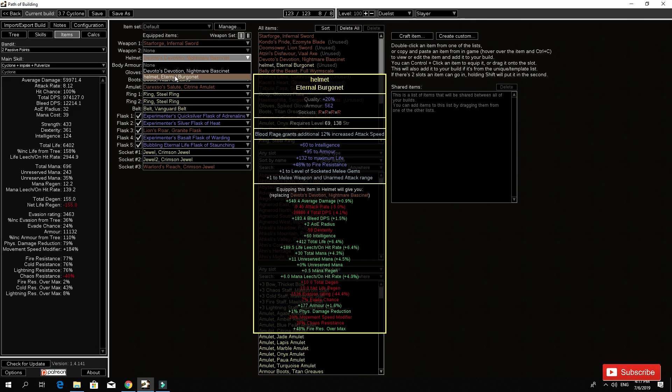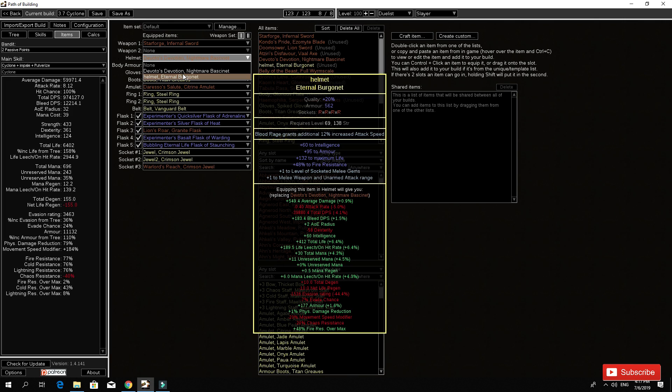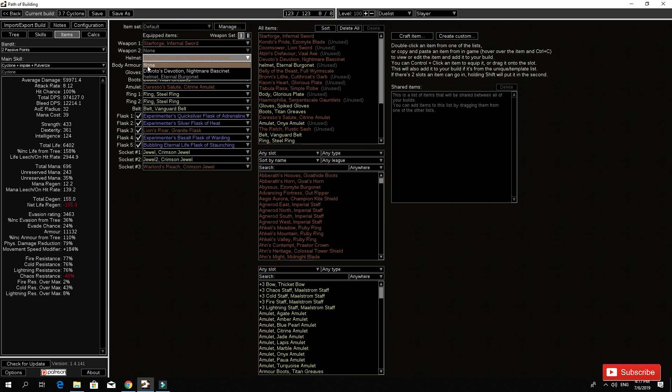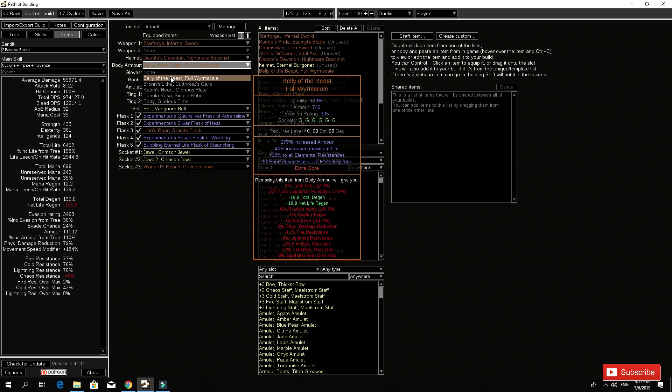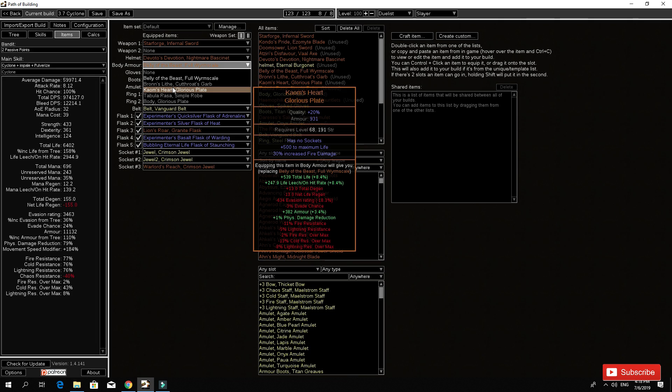You can also get these insane helmets that have extra melee range and so much life with Blood Rage. The enchant you want is increased Cyclone attack speed, or Blood Rage grants an additional 12% increased attack speed - attack speed is very good for our build. For our chest, I went with Belly of the Beast because we get good life there. Increased percentage maximum life is very good for us. Other people might go for Coombs Heart, which can give even more life, but that means you won't have a 6-link in your chest slot.